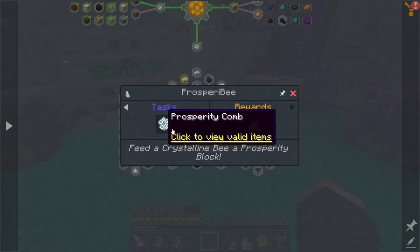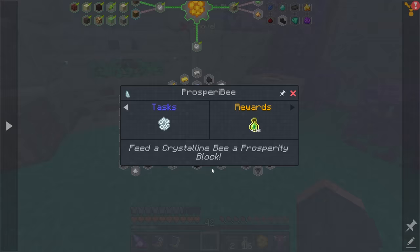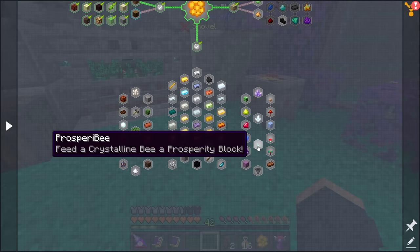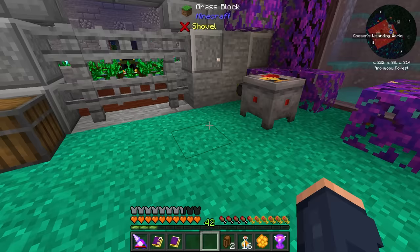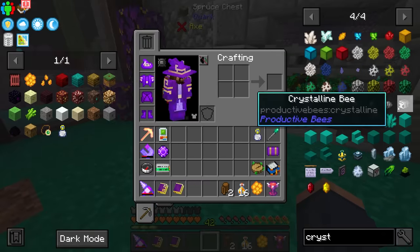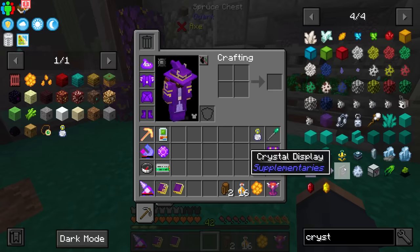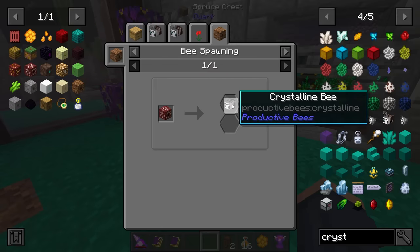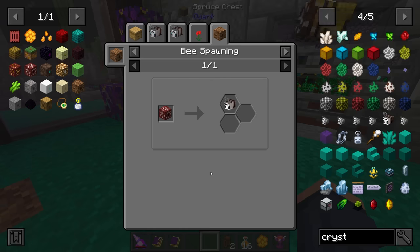There are also some other resources I want to generate — we've seen Prosperity Shards, and that seems like a really good thing to get. To get Prosperity Shards, we need to figure out how to breed the bees together. Not everything gets bred together — this says right here to feed a crystalline bee a prosperity block. So we need to take a crystalline bee and feed it a prosperity block. Crystalline bee — that's another bee we have to get our hands on.